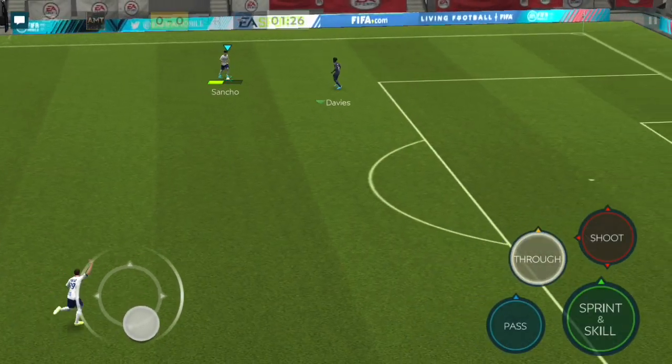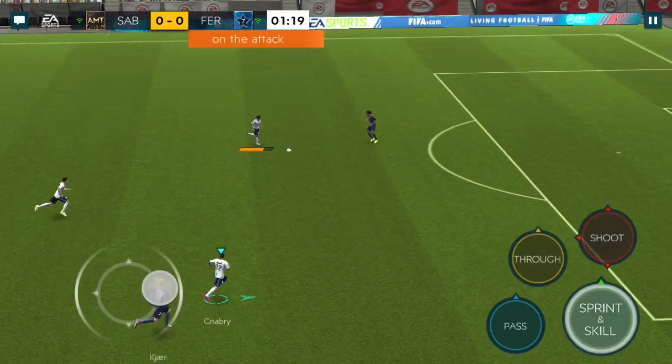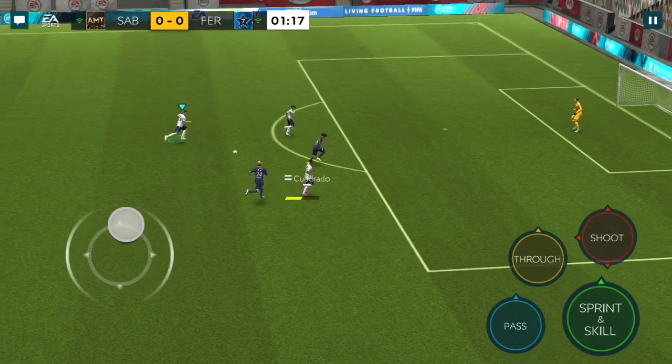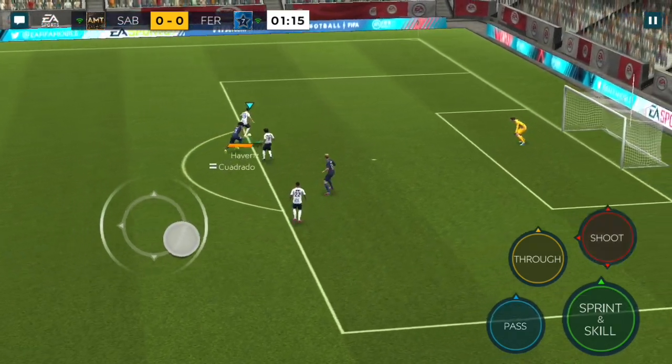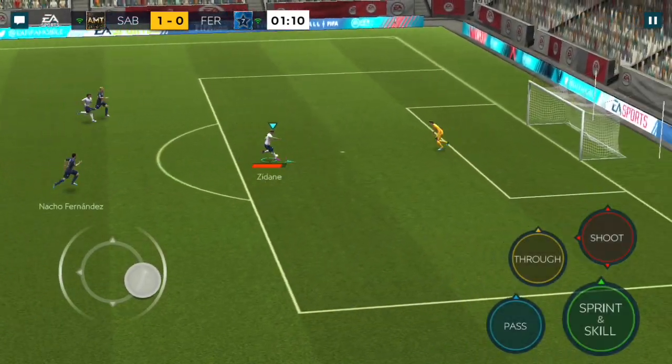This game I should definitely win 100% — there is no way about it, we have to win. Where is Howard? This is Sanchez, this is Howard. Okay that was my fault, I didn't give it much power. This is Gnabry — I want to give the ball to Howard. Let's test out this direct shot — yeah, rocket shot! Very very nice one, I really like him.